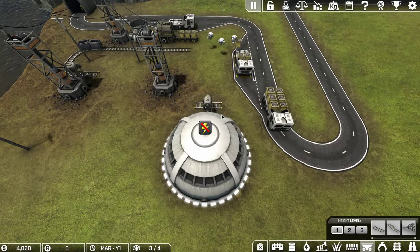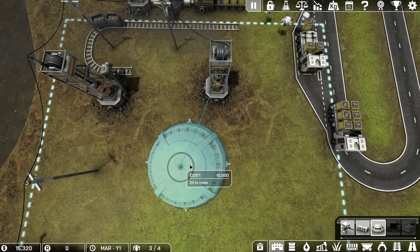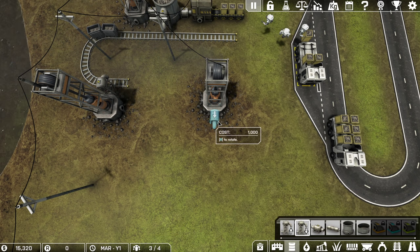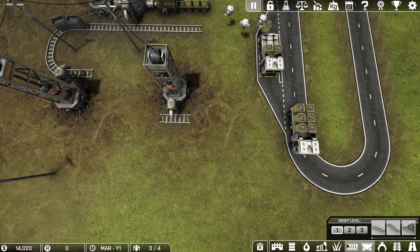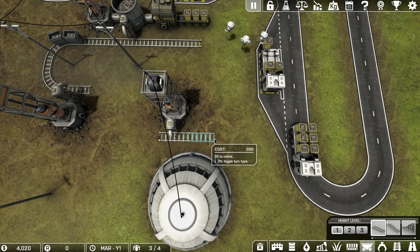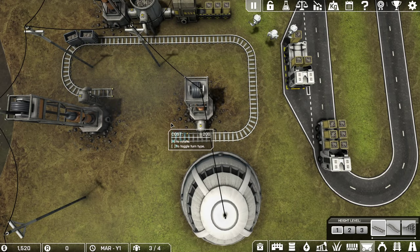I have to redesign my track system to accommodate this research station. The research station is exactly like a container — it needs to suck material up into it to process for research. This turn is too tight, so I'll redesign the layout to make it easier. I'll build a three-run track and lay out the research station accordingly.